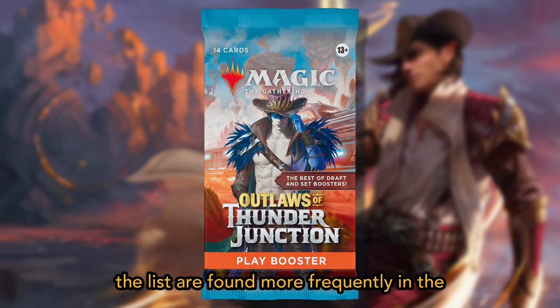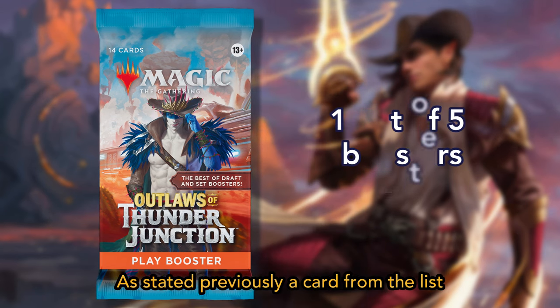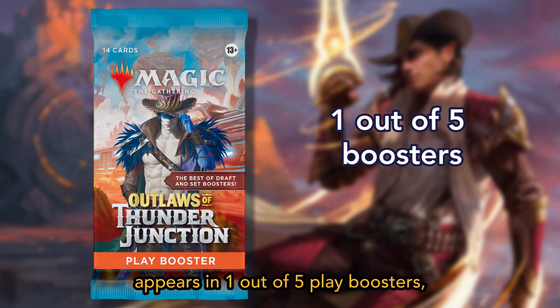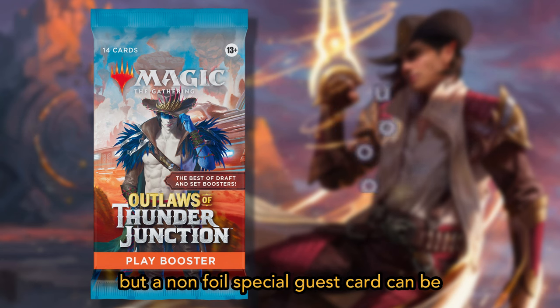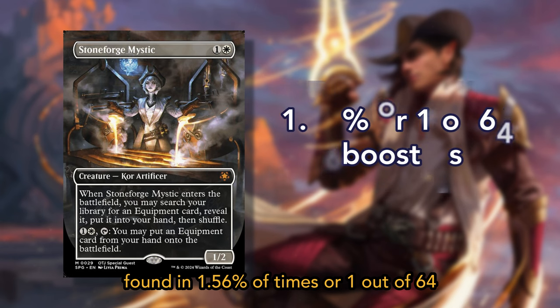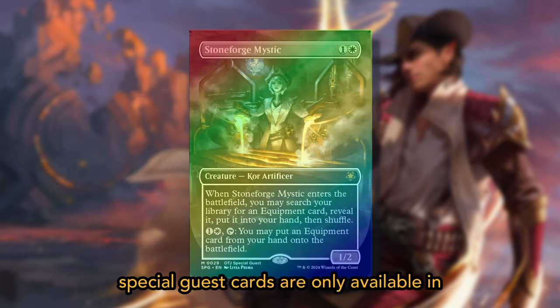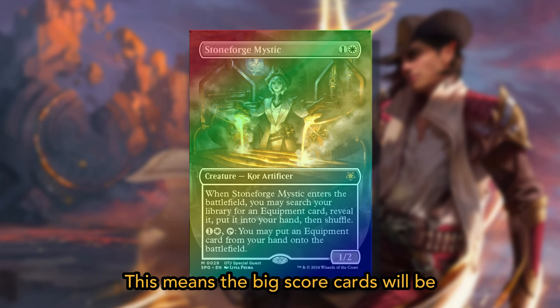Cards from the list are found more frequently in play boosters compared to previous sets. A card from the list appears in 1 out of 5 play boosters, but a non-foil Special Guest card can be found only 1.56% of the time, or 1 out of 64 play boosters.